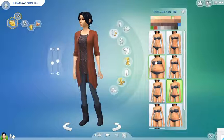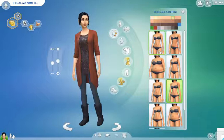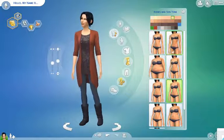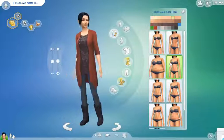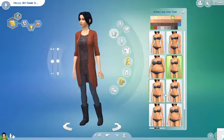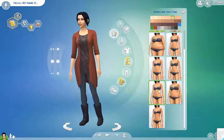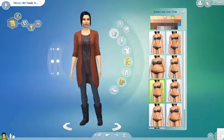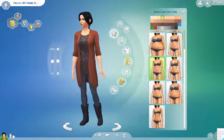Okay, so first step — going to be selecting my body type. I don't want to be super skinny, so I think I'm just gonna go with maybe something like that. I'll have a pretty pale-ish skin tone.